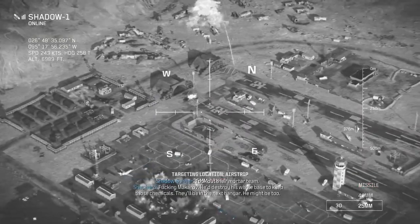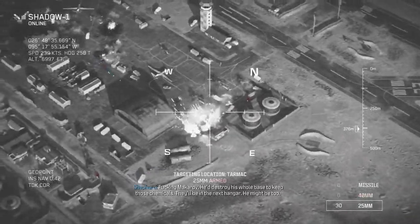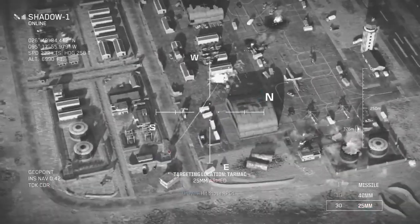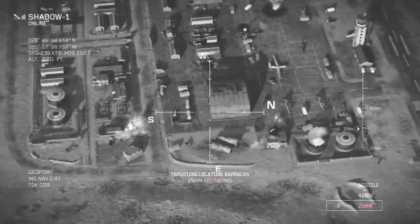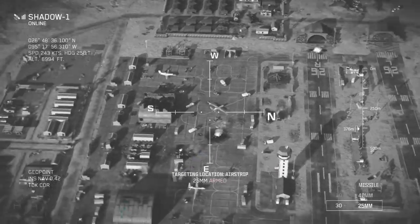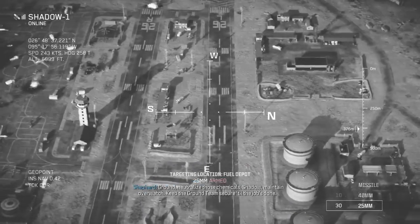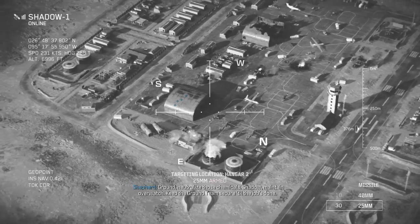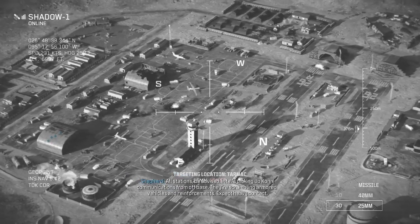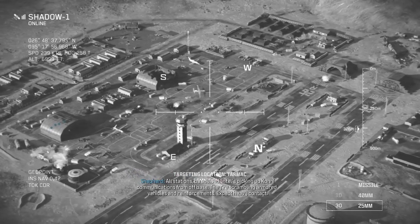Check out their rescue team. Makarov — need to destroy his whole base to keep those chemicals. RPG fire coming from east of the hangar — hit those RPGs. There we go, nice. Halt — hangar two is cleared. Be advised, we've located the chemicals. Makarov — negative, he's not here. That could be close. Ground, neutralize those chemicals. Shadow, maintain overwatch. Keep the ground team secure until the job's done. Copy that, Gold Eagle.